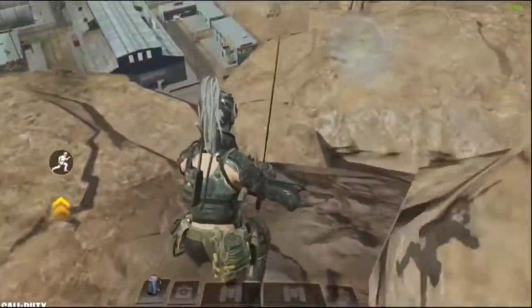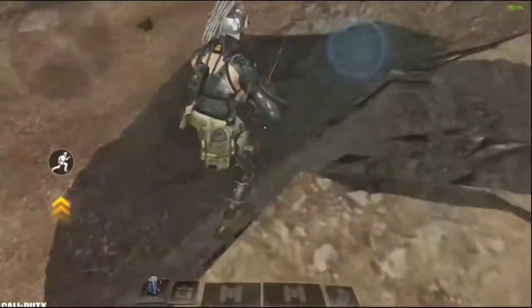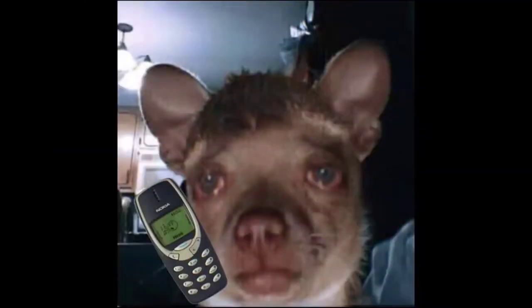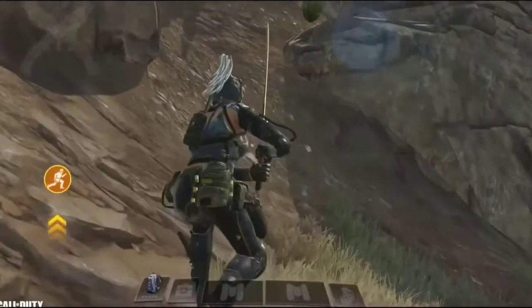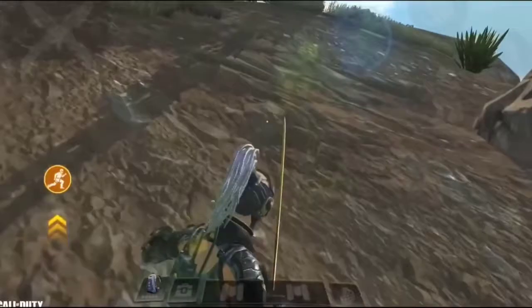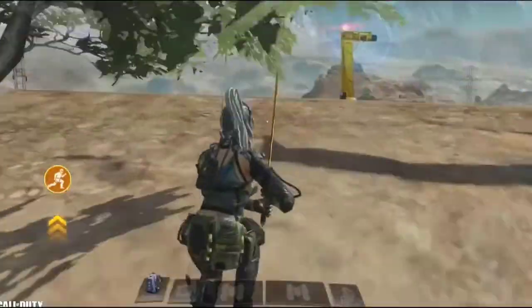Next we have the movement changes. First of all, they made the movement smoother and it's really satisfying. For players with lower-end devices and low FPS, you might not notice the difference. The biggest change is they moved the character back to the original position — last season it was more to the left, but now it's close to the center. Also, you can now slide while running up hills, which can help you dodge bullets easier in those areas.